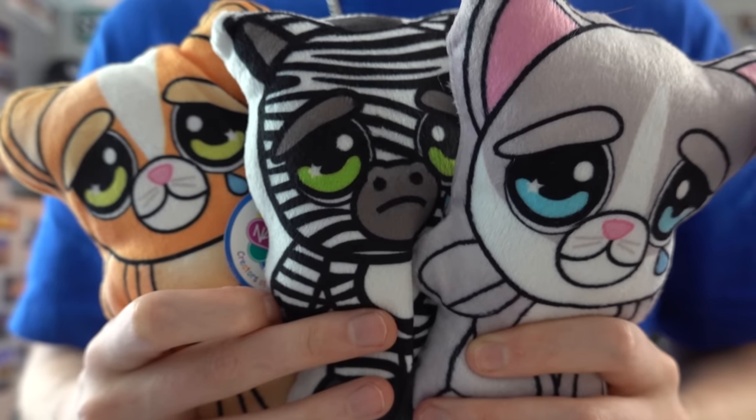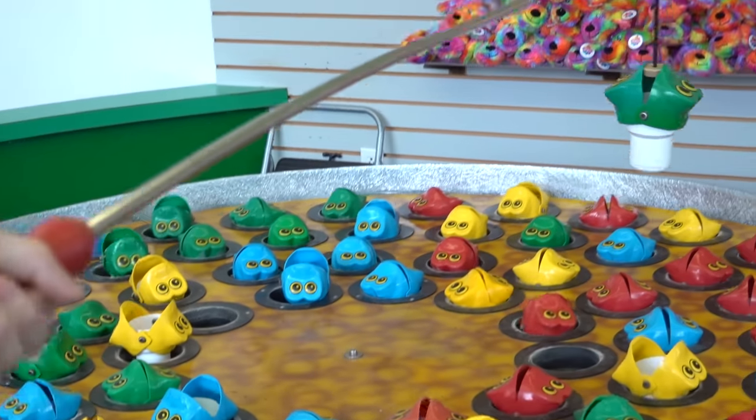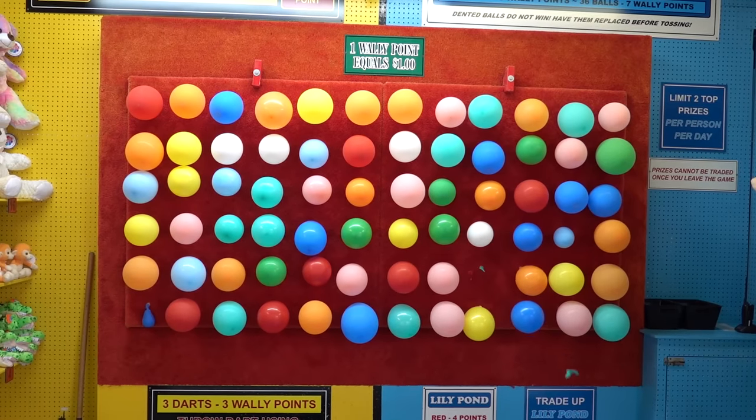Alright, here are the prizes for the day. We got three of these little plushies. This was from the milk bottle game — I got super close. We almost knocked down all three, but gravity was not in my favor today, so we didn't end up winning the big prize. We got this little monkey plush — it's pretty cute, it's taking a little nap. We got this from the fishing game, and then we popped the balloon on the dart game so we got this little cute red bear with a heart. No super big prizes today — they just had a very little midway section with a few games.